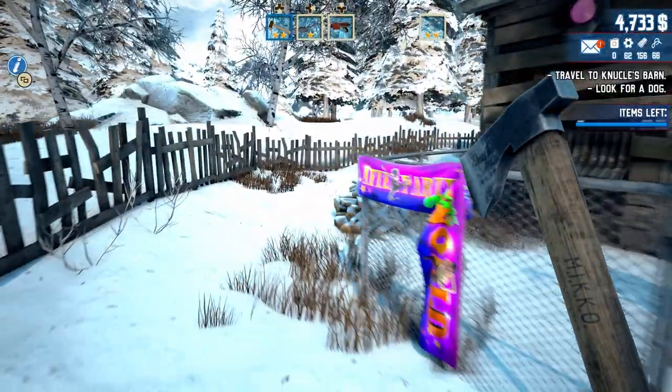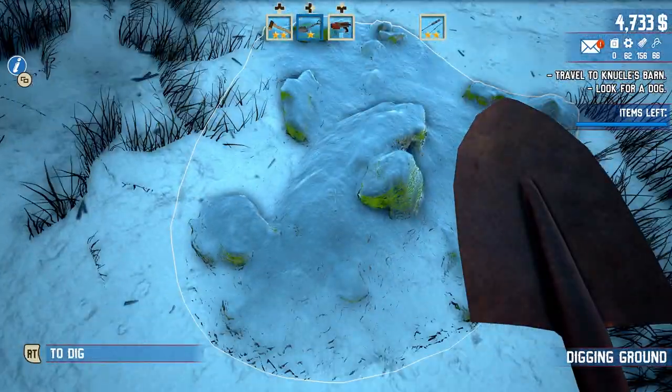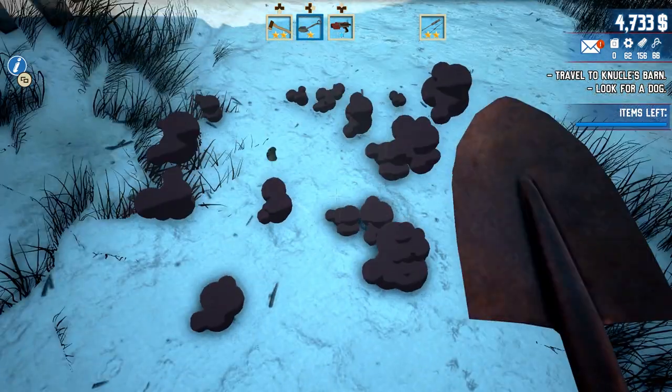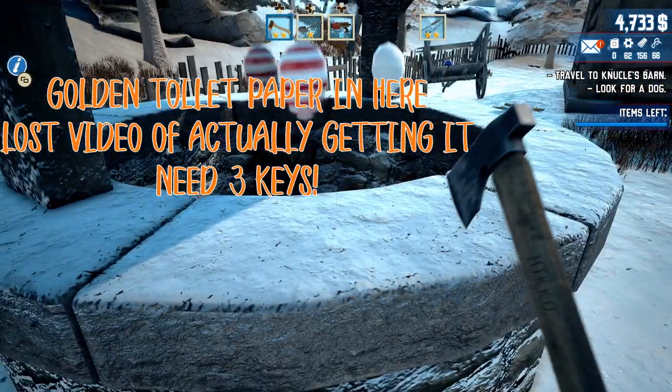And here we are getting all the collectibles again. Pretty standard — we come up here and if you walk around to the left there's a little diggable spot. One of these little spots — I think there's three in this area. It has a broken Viking shield, and I see this reported a lot online, that people have missed the broken Viking shield to get the achievement. So this is where you get it.